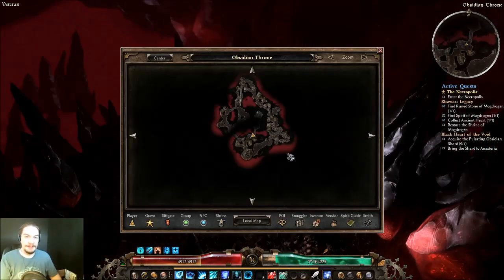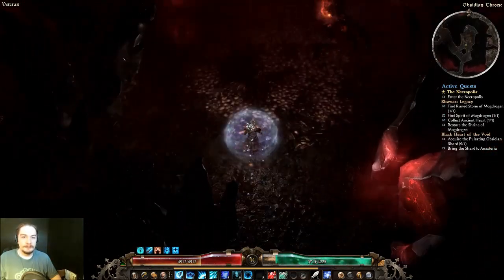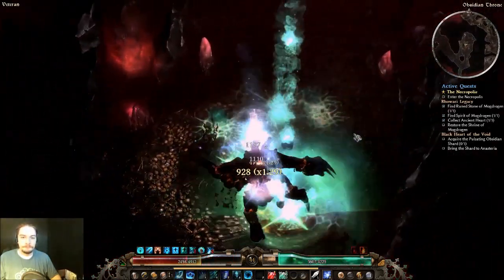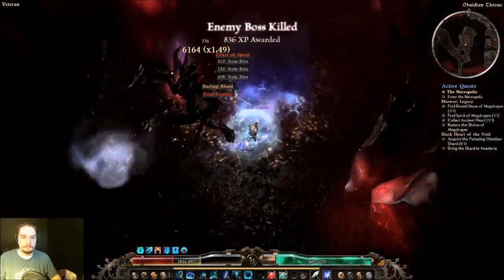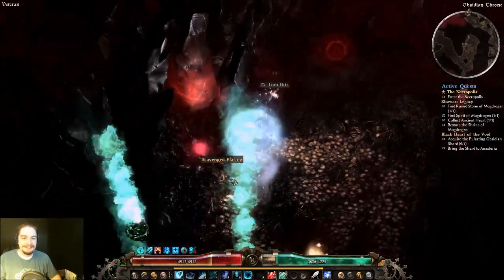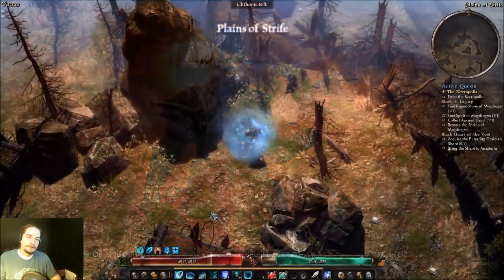The boss mob — this place is basically a giant donut, and the boss is in the center of the donut. Yeah, thank you tornadoes. I think there is a little breakaway wall in here somewhere; I just don't remember where. Then you hit the Chitonic rift up and I think it'll just spit you out randomly.